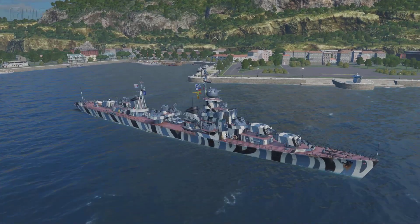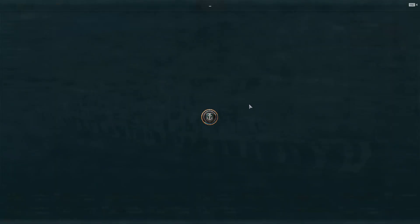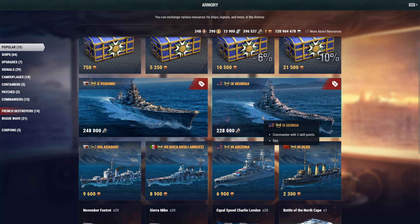I will actually purchase her. Let's go to port and my armory — I do have enough coal saved up. I love the Grozovoi; I believe it's one heck of a good destroyer with alright torpedoes, but the guns are everything. I have 396,000 coal, so with the coupon at 183,000, I can purchase her almost twice. Let me know in the comments below — will you purchase the Smolensk in just a couple of days? If you have a great battle, send me a replay. Thanks for watching, and as always captains, fair seas and goodbye.